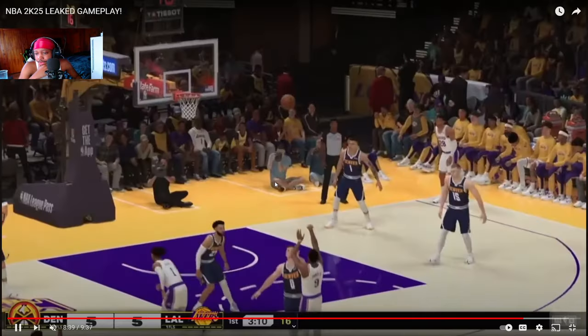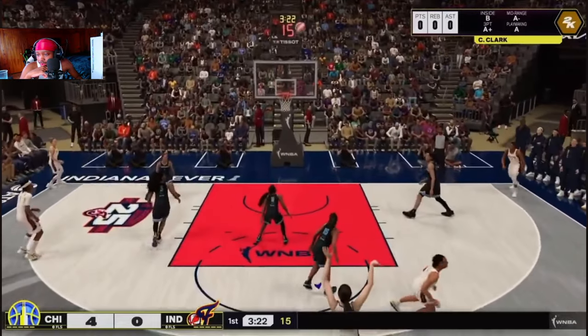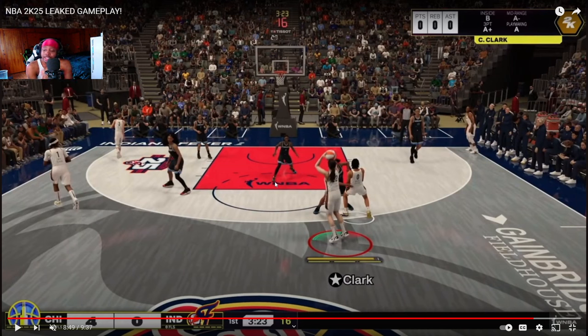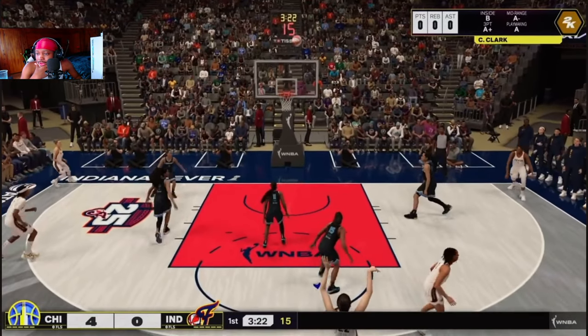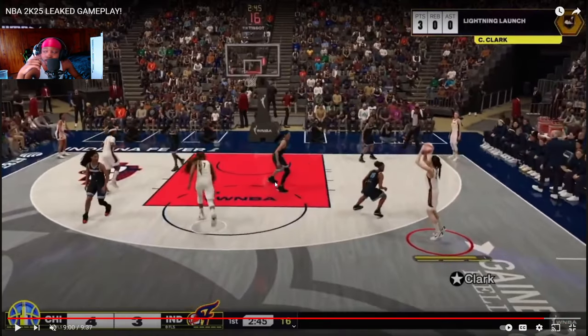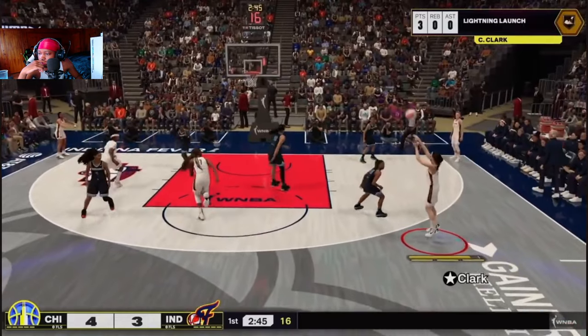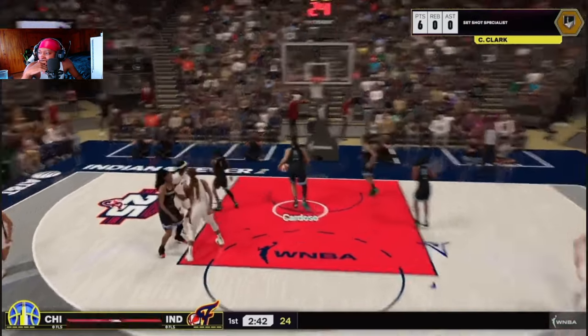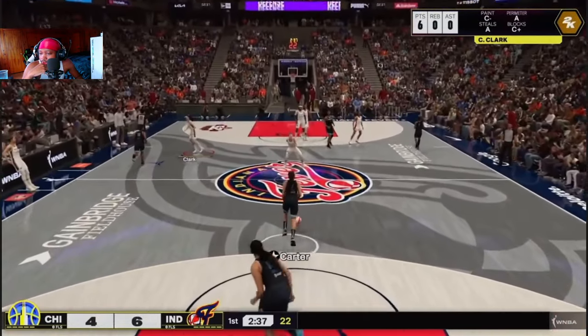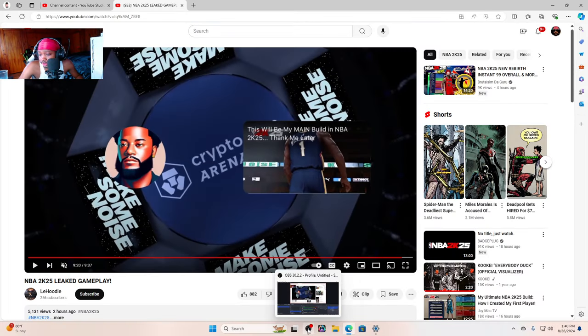We got a little bit more gameplay left — the jump shots, I'm really liking them. Then we got some WNBA footage. I really hope 2K keeps the court ratios like this online — please don't have a 6'8" player looking like he's seven foot. That's how it was on 2K 22. It's looking fire bro — top specialist going towards a standing off-the-dribble three. It's looking fire.